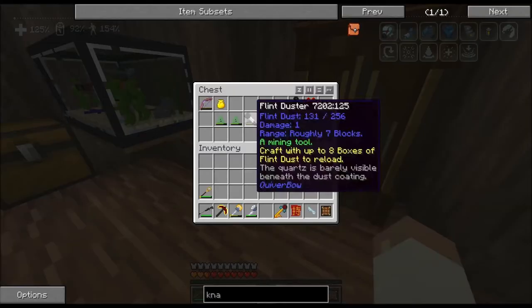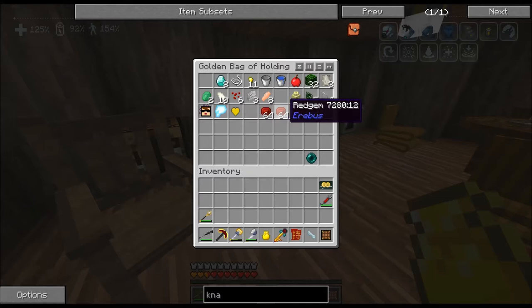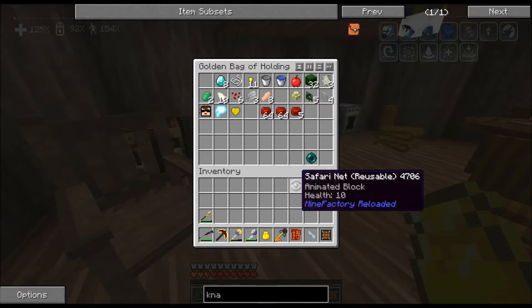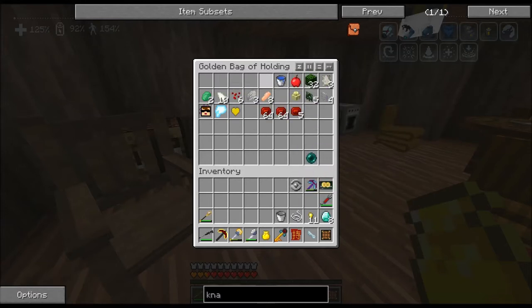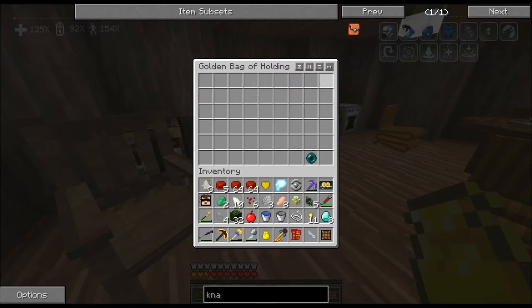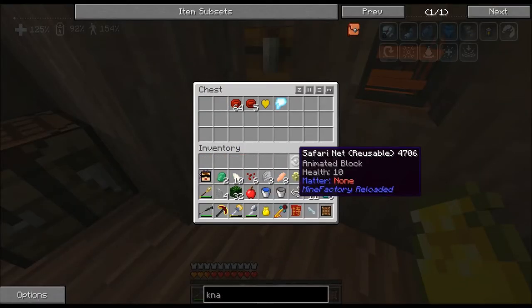There it is. We've got our golden bag of holding. Most of this stuff is from Erebus. I'm going to go ahead and empty it out because I don't need anything in here right now — I can grab the Erebus stuff later — and just throw it into the inventory system.